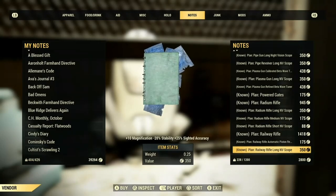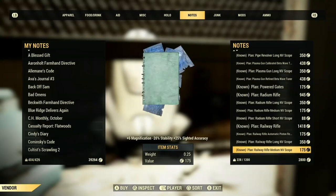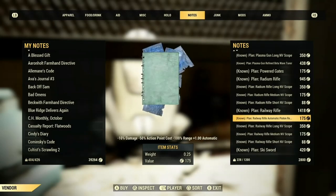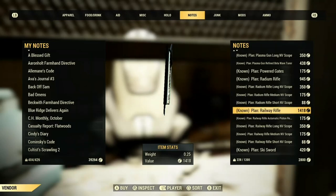You will also have to buy the railway rifle long envy scope or night vision scope, the medium one and the short one if you want those, because unfortunately you can't get them from scrapping.